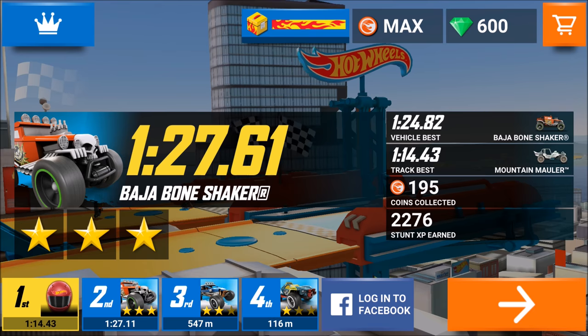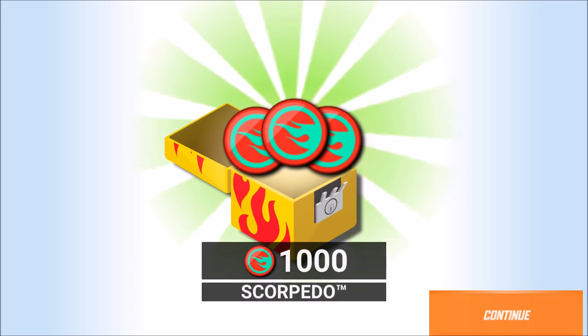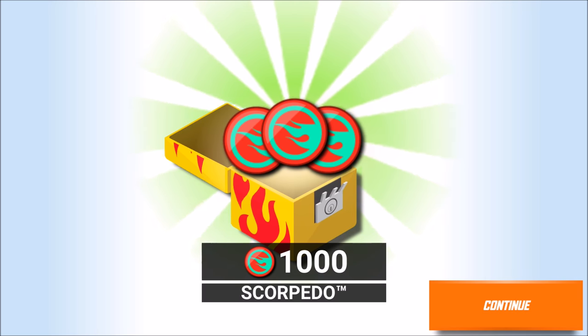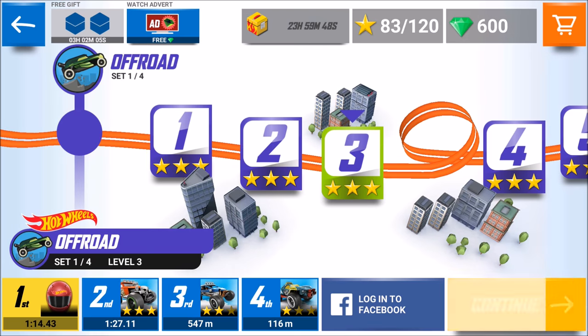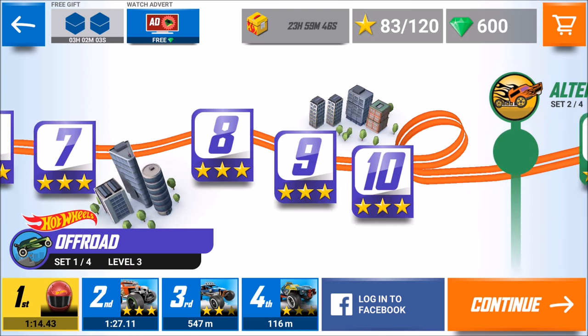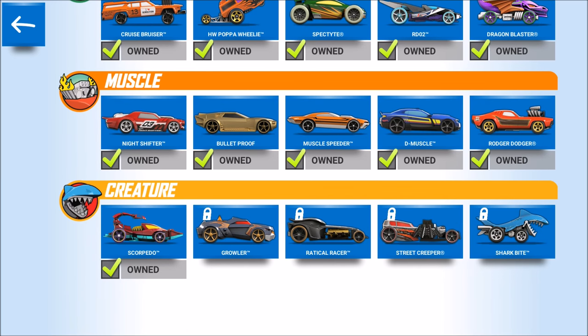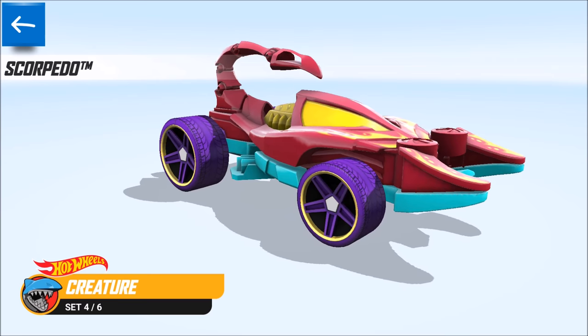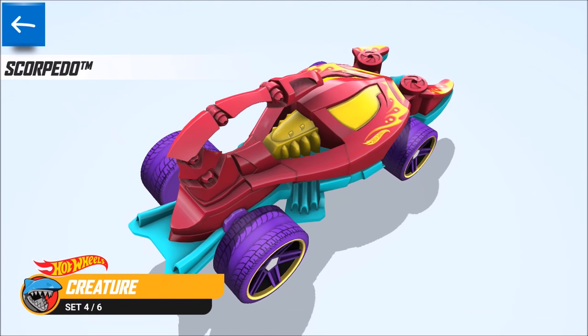Or you get coins and upgrade points. Let's see what we get right now — we got 1000 coins for the Scorpido. If you're wondering what the Scorpido is, let's go back and check it here in the gallery. From the creature section we can see the Scorpido, which is a beautiful car from the creature set.